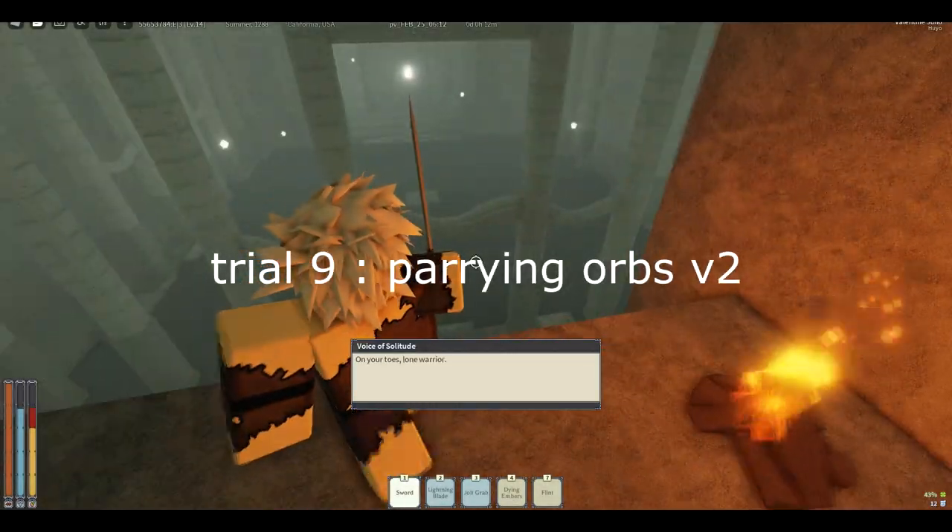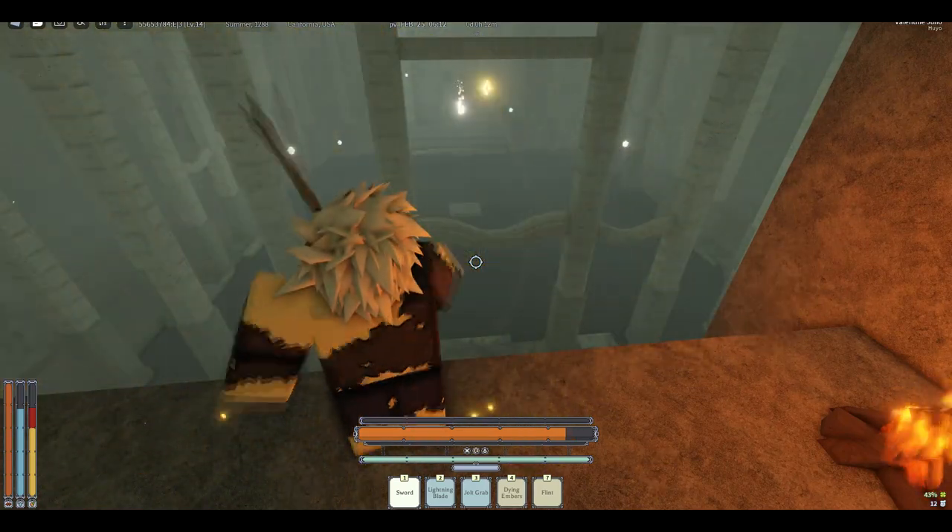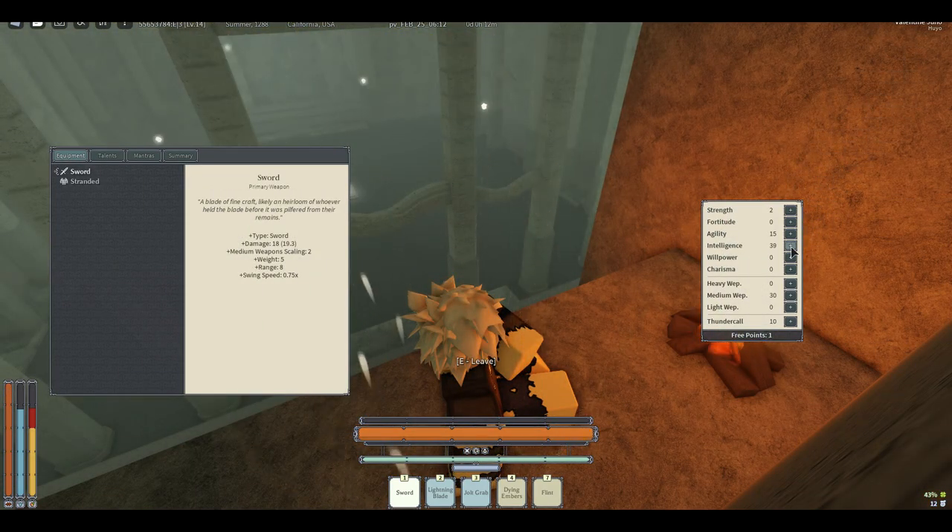Now with the second Pairing Orbs, it's just as easy as the first. All you need to do is, as soon as the text disappears, just spam F.